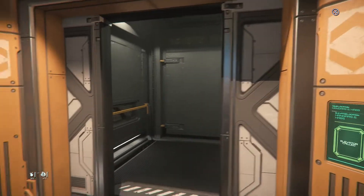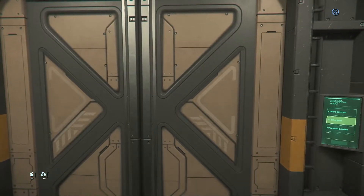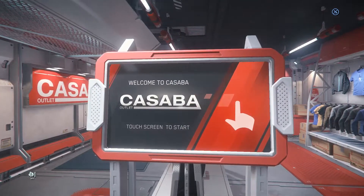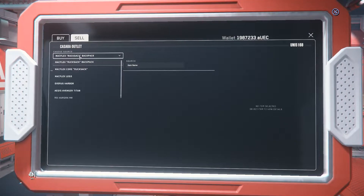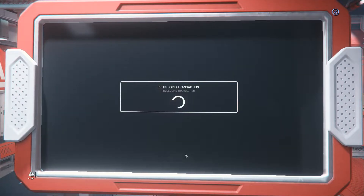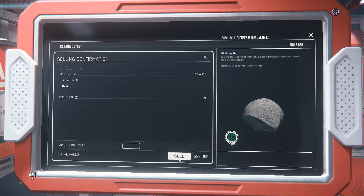Now I'm heading off to the Galleria area first, then I plan to hit the med bay, and finish up in the last area underneath the station. We're at the clothing store because we actually did get some clothing. I like to select everything just in case I forgot to move stuff around. Look at this — just under 400 UEC for that. Easy in-game credits — that's probably just paid for my repair bill.